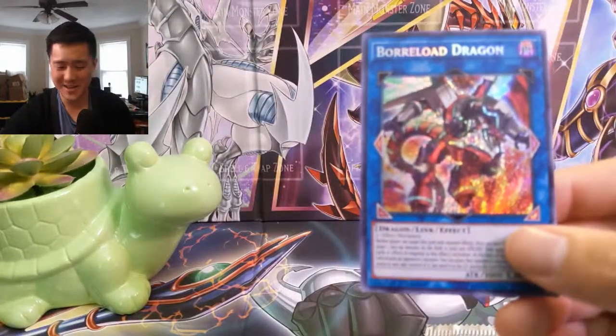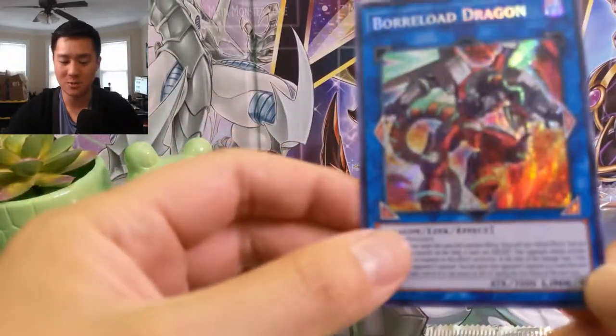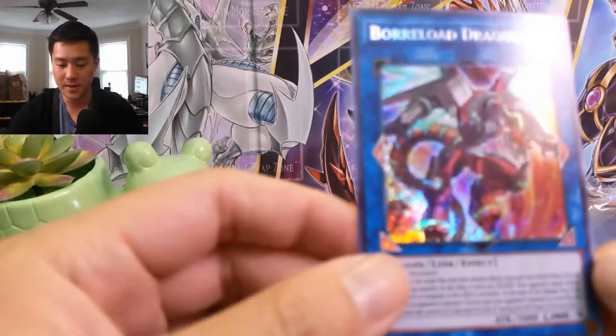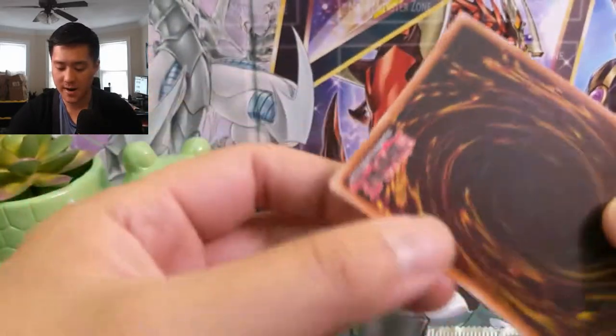And then boom — oh nice! That was pretty clutch on the last pack. Our secret rare is the Borrelord Dragon, which is one of the hits! This card looks really nice in secret rare. Very happy with that pull.